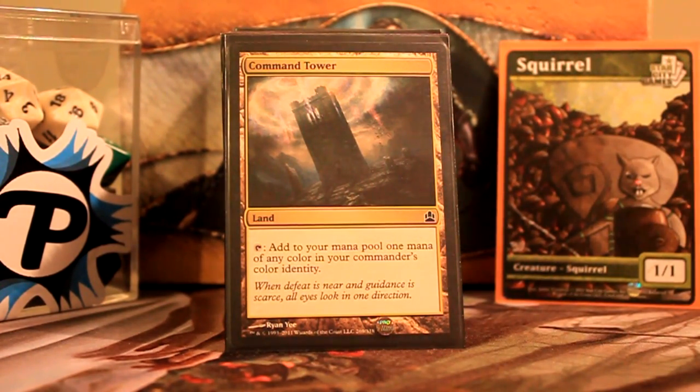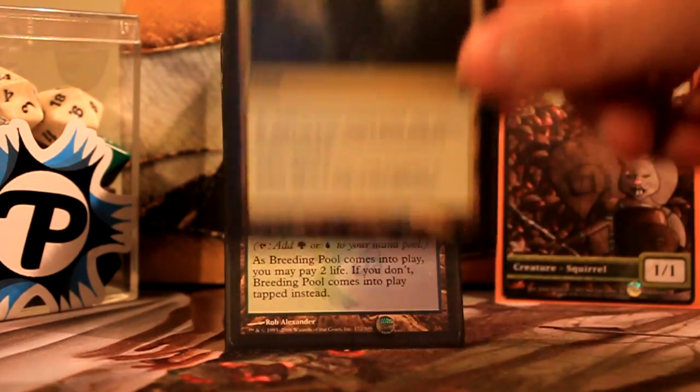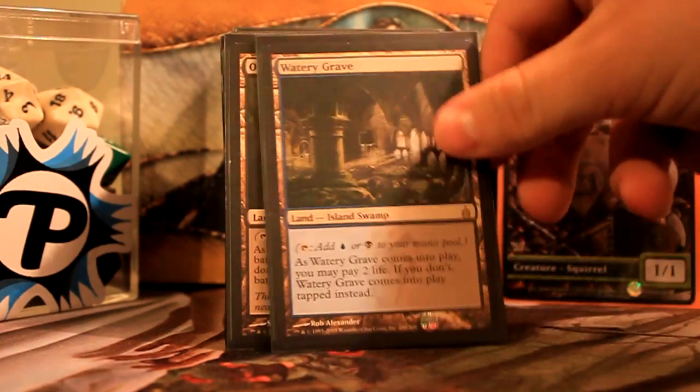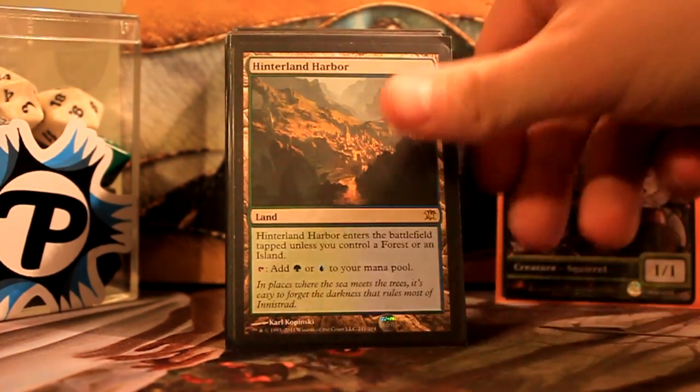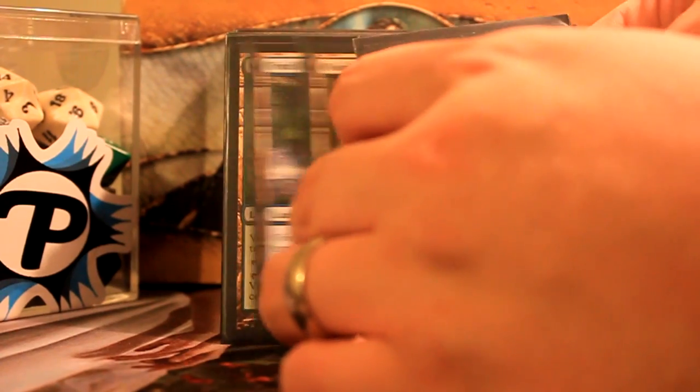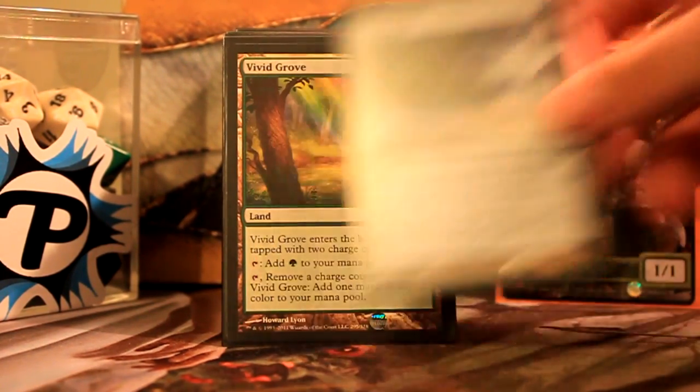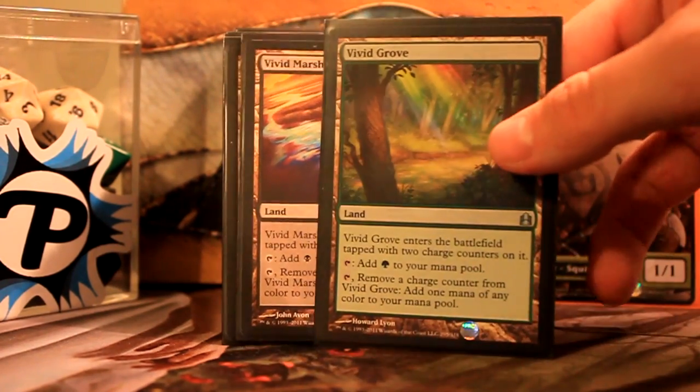Going into the mana base: Command Tower — I pretty much run this in all my decks with three or more colors. Shocklands. Checklands. Going into the Vivid lands — I like them because I have a lot of color-intensive mana costs, a lot of double and triple. I can usually afford for a couple of lands to come into play tapped, though I don't like them all to do that.